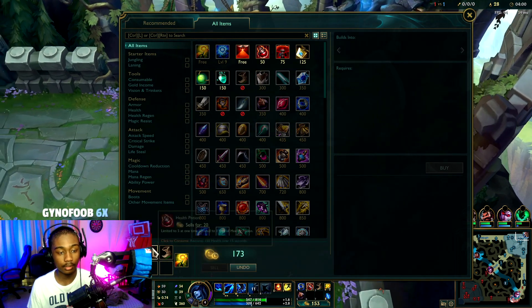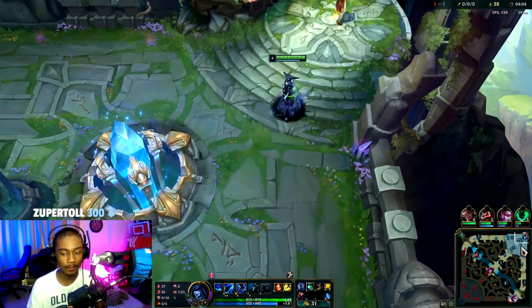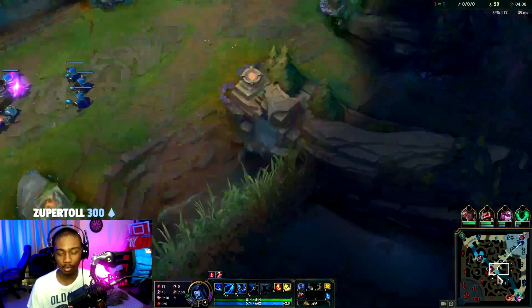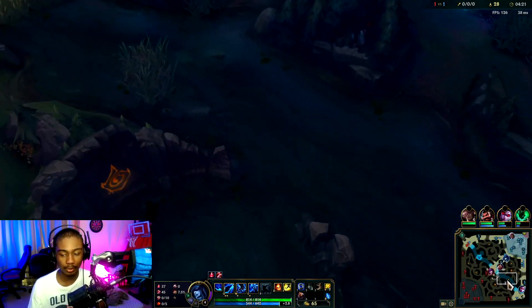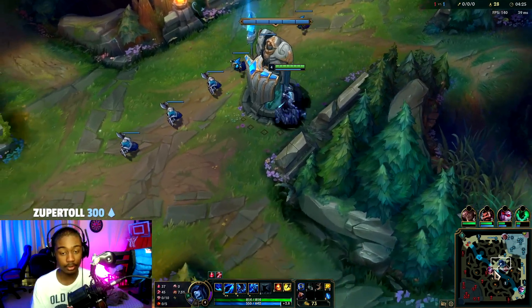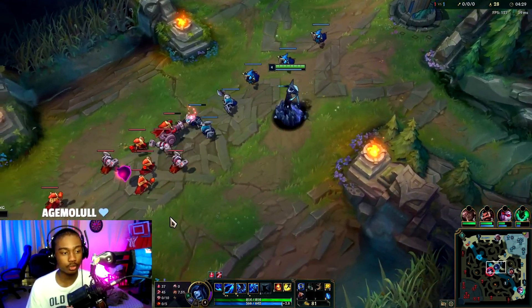I'm going to get a Refillable Potion instead of normal potions because it's before the 10 minute mark and we should come back and the wave shouldn't crash under our tower, which means we're going to lose no farm. He got one Scuttle - I'm pretty sure Nasus can't contest any of the Scuttles. There's Syndra - I think she's trying to recall now.